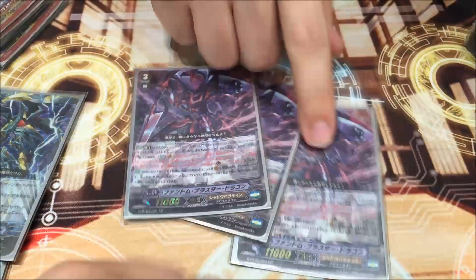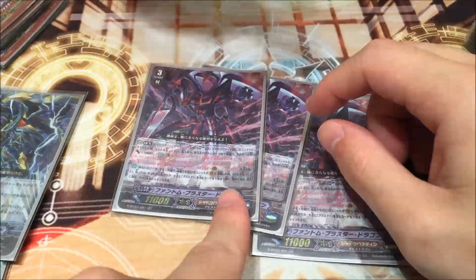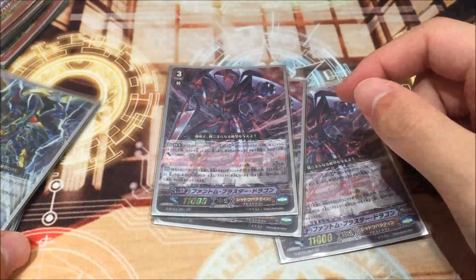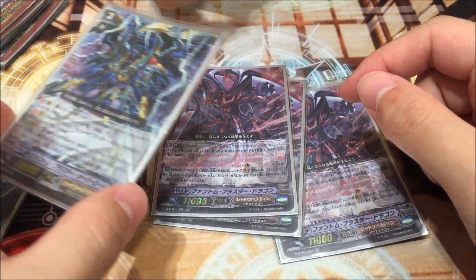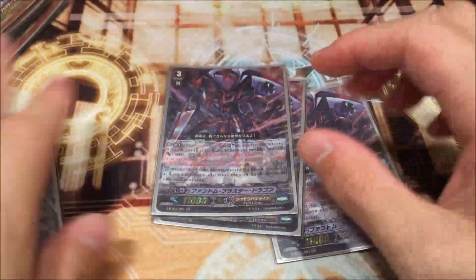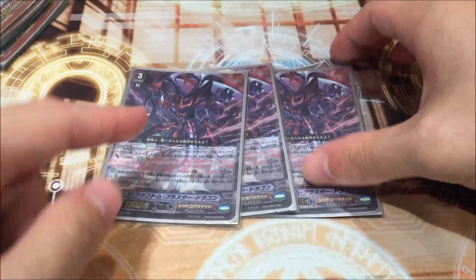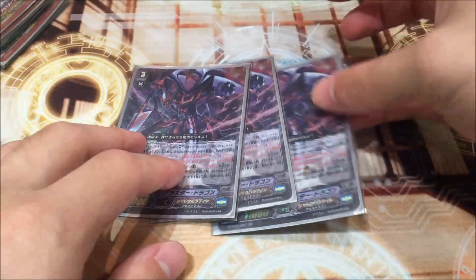One more thing: when this unit appears on the Vanguard circle, you can search your deck for a Blaster card, put 1 into your hand and set 1 as rear guard. So basically if you already have 1 copy, you can search for a Persona Blast. It really supports the Persona Blast, adds hand size, and sets. Very nice.